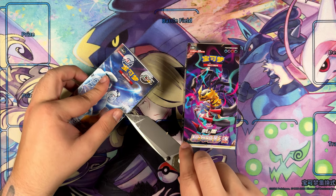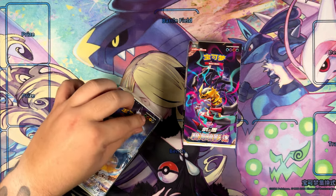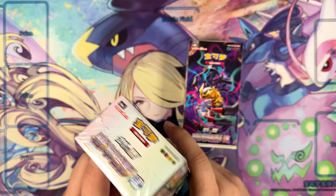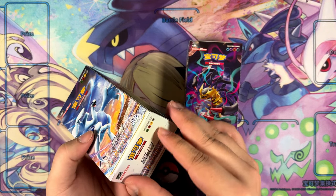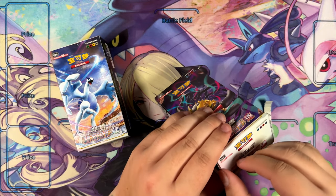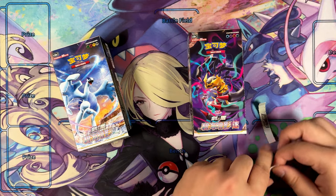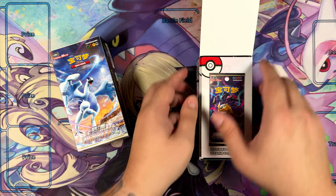So if we do pull a Super Rare, we are in for a treat. These sets are not one-to-one equal to Silver Tempest and Lost Origin, or the Japanese sets Paradigm Trigger and Lost Abyss. Lost Abyss was actually the first set I ever opened on the channel.